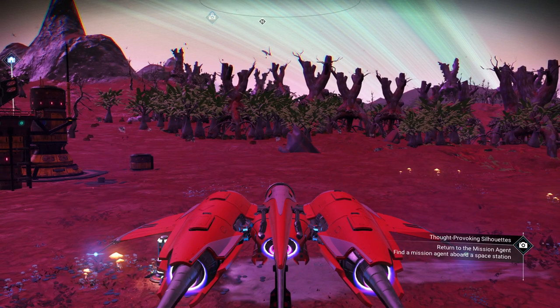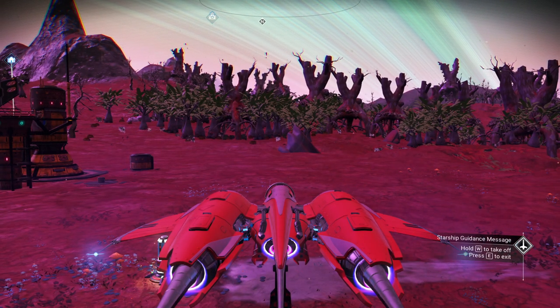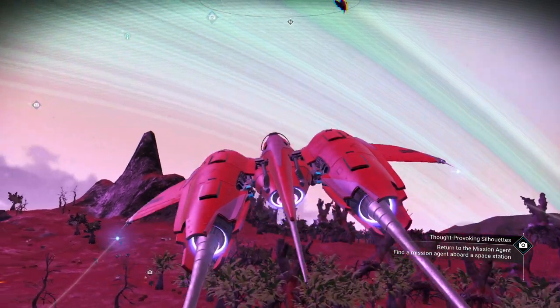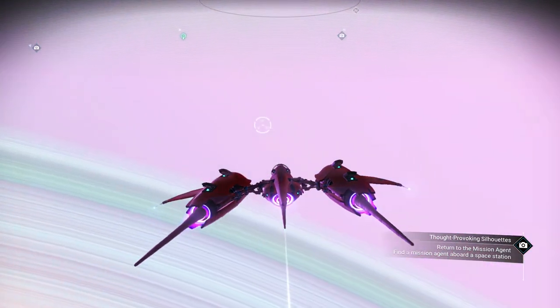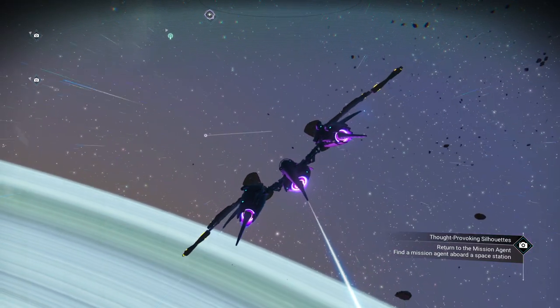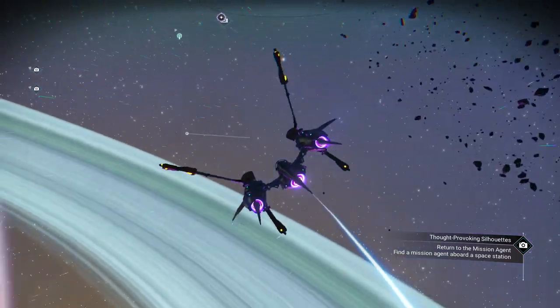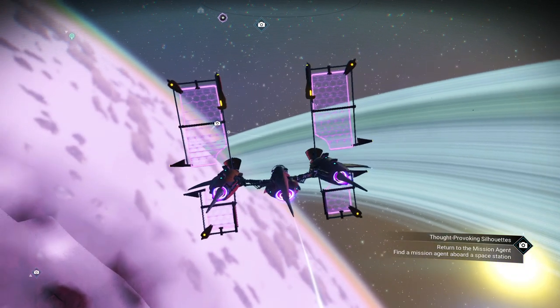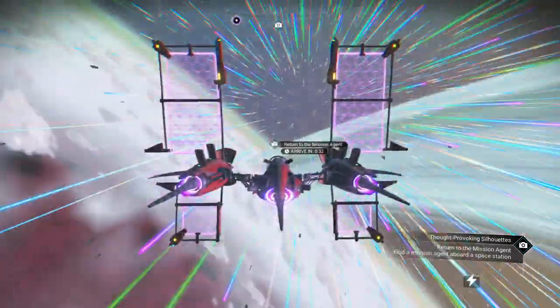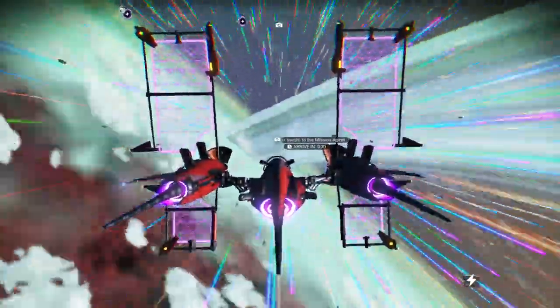Now we go back to the space station. Got to look at the time because I've got something I need to do in just a few minutes. Let's go head back to the space station, get a report to the mission agent. That's how these things go. So I'm going to do the second one, come back. Return to our mission agent — we got 30 seconds.